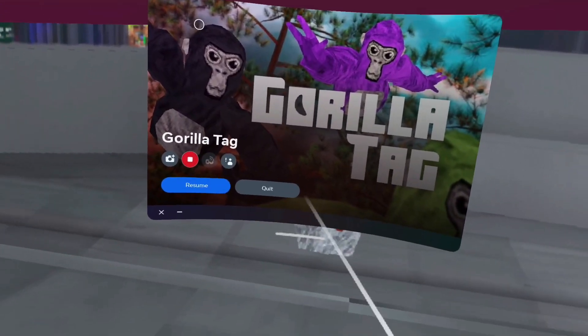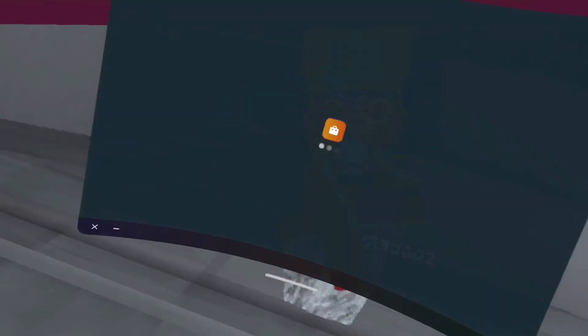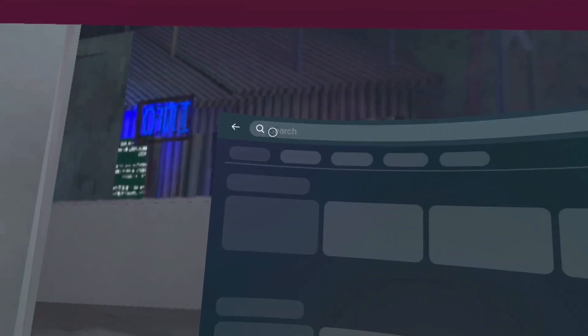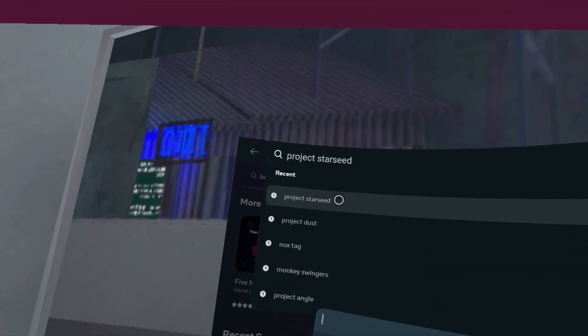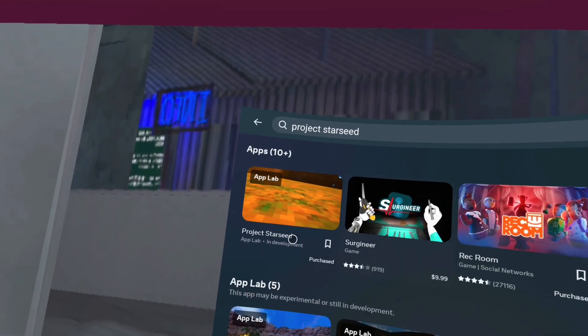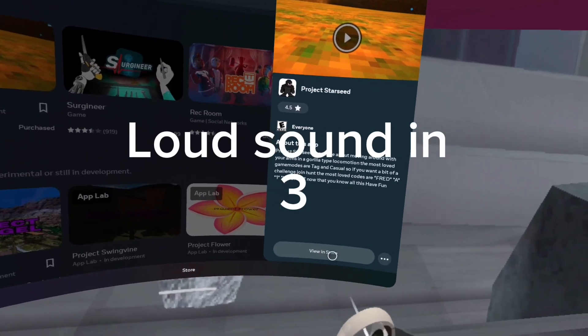First, you're gonna want to press the Oculus button and then go to the Store. Search up 'Project Starseed' — that's how you spell it. Search it up and then you just want to buy it, so you click on it, press View in Store.